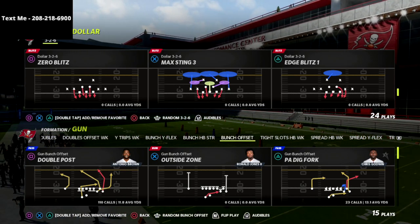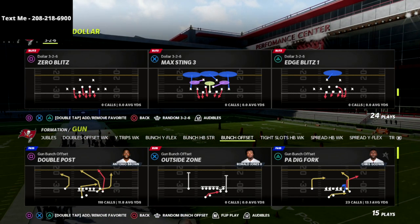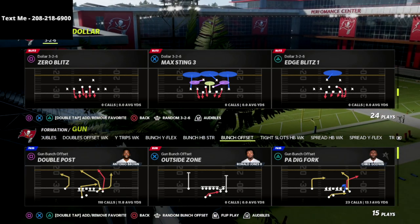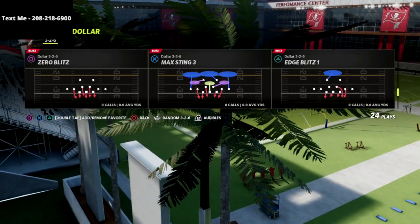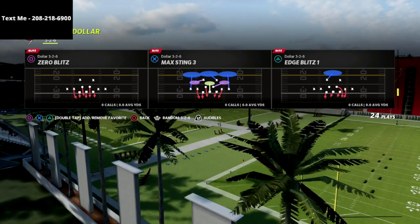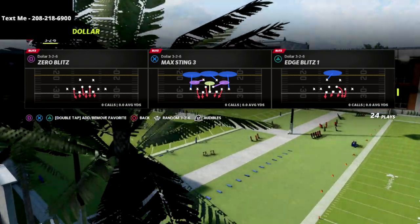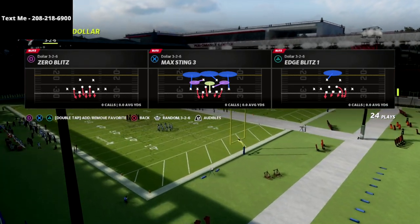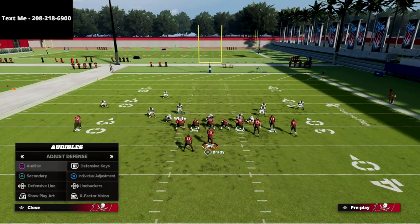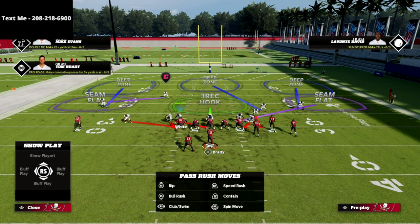The play we're going to be using today is Max Sting 3. If you notice, this is a five-man pressure. It looks very similar to Mike Blitz 3, which I think is a great thing for our defense. We're just going to come out in Max Sting 3, and all we're going to do is — if you take a look here — you're going to see that our Cover 3 is unfortunately on the wrong side of the field, so we're just going to flip the play. And this is the look that you're going to get.